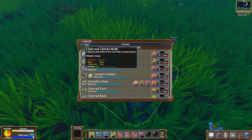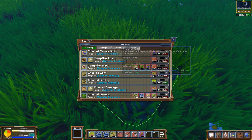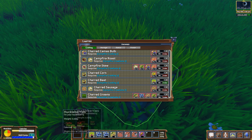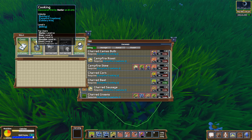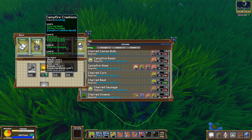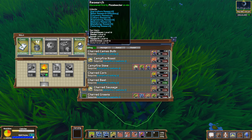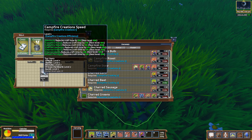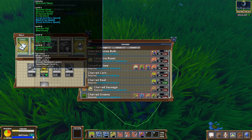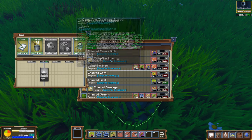Charred beet — I don't think we can make a charred beet yet because we only have campfire creations one. Let's go back over to our skills real quick. We haven't even put anything in campfire creations yet. If we wanted to, we can make stuff like wheat porridge and charred meat. There's campfire creation speed and campfire creation efficiency. So this right here allows you to make all the different foods, and then you can go down into speed and efficiency.